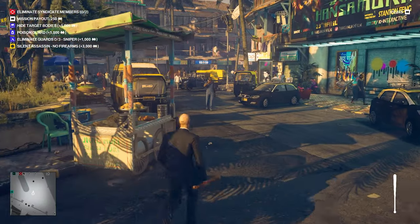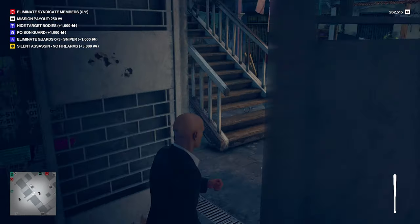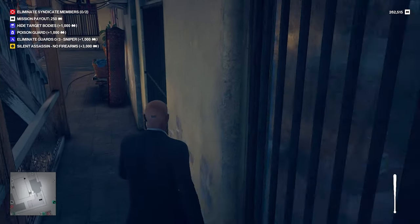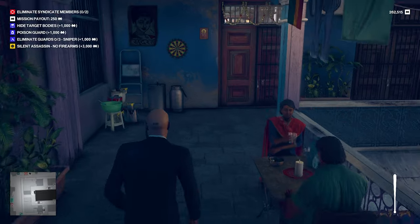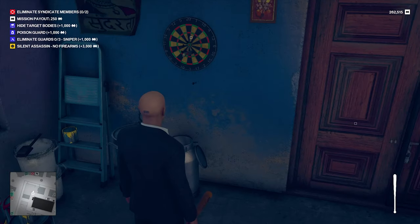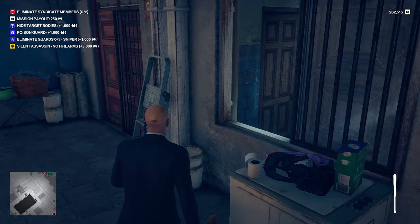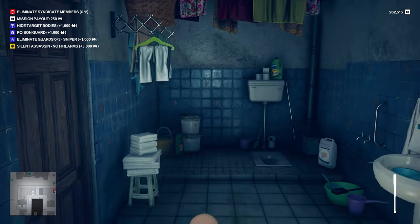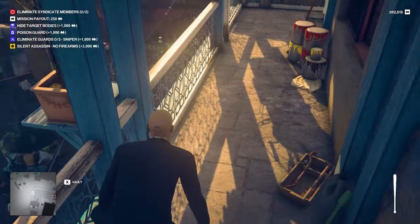Now we're heading back across the street to the chawl or the apartment complex. Head in and go straight up to the second floor. At the top of these stairs there's a dart board on the right where there's a folding knife stuck to it. But be very careful — if you're not wearing an enforcer disguise you're going to get spotted by those two people there. There's a better folding knife later in this level which I recommend grabbing if you are not in disguise.